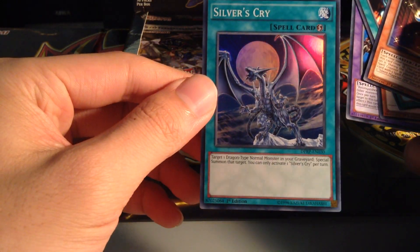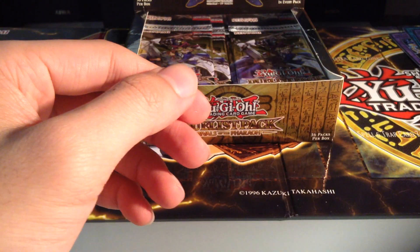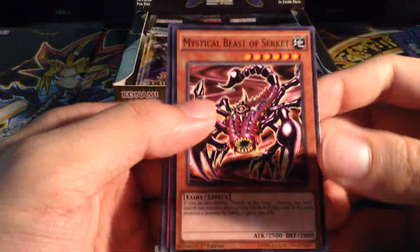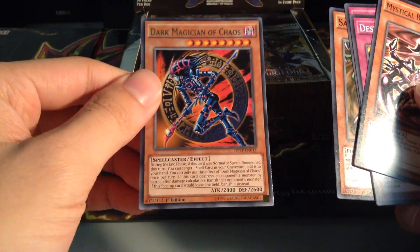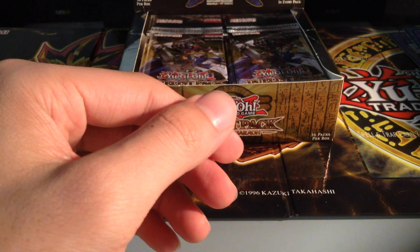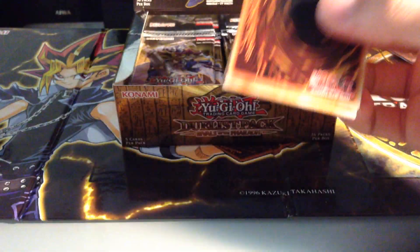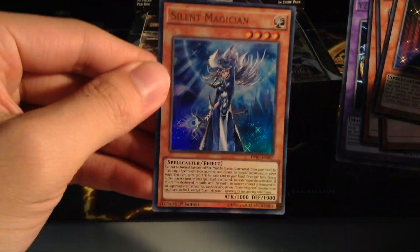I only got a box of this because I really knew the set wasn't going to be that great. A Dark Magician of Chaos in Rare - although there's an Ultra print of it in the Legendary deck, so it's not exactly great. Magician level 4, YZ Dragon Tank, and a Silent Magician - another Ultra from this set. Yeah, that's cool.